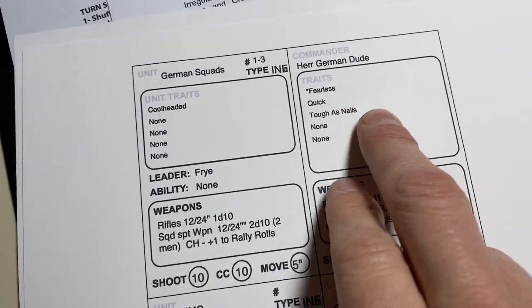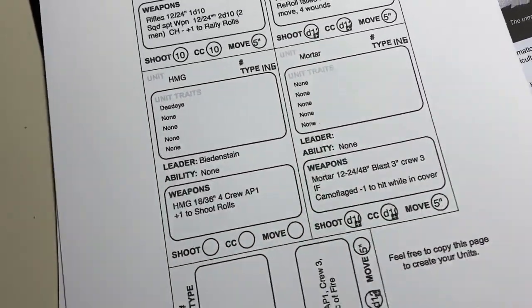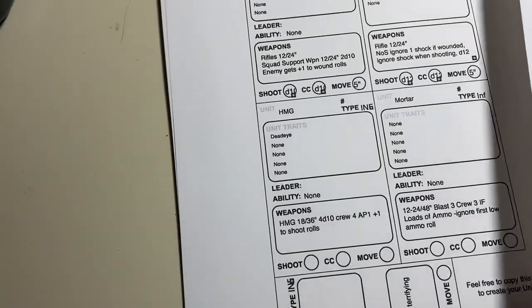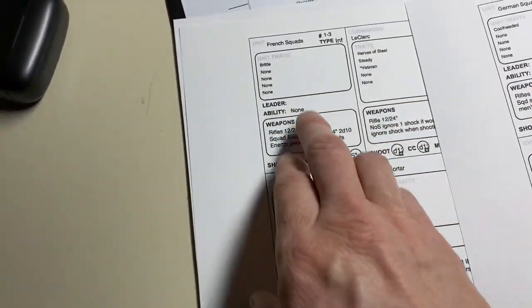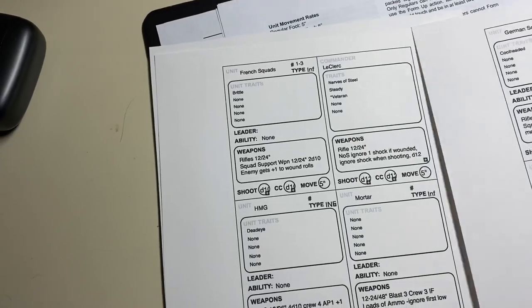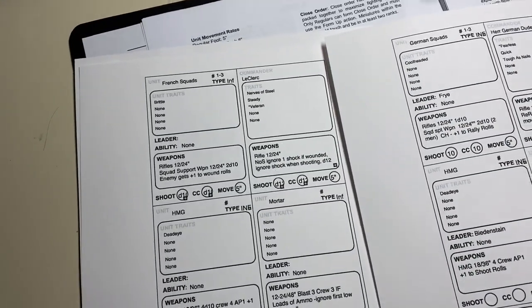So I didn't have to type it all in. I got a couple ideas I'll share with Jay on this, but this is great - makes it so it's a lot easier to do. I didn't do anything crazy. Basically, German squads are cool-headed, and the French squads are brittle, which means the Germans get plus one to wound rolls when they shoot them. I was trying to think of some way to make them more likely to flee. Cool thing about Bigger Battles - you can make up your own traits.